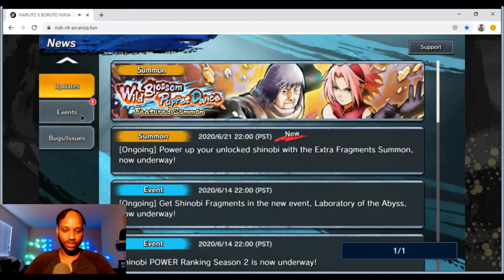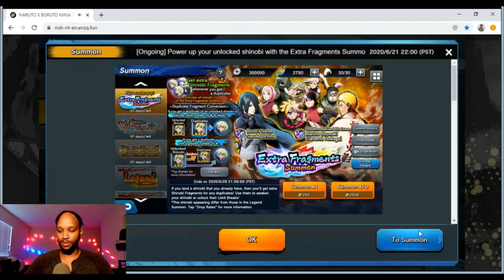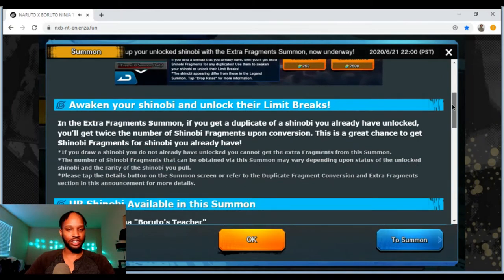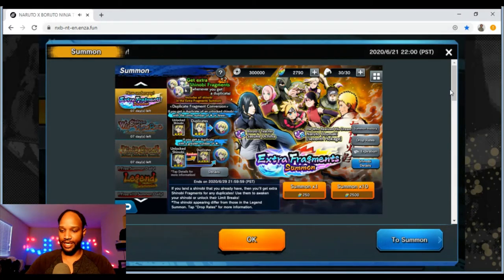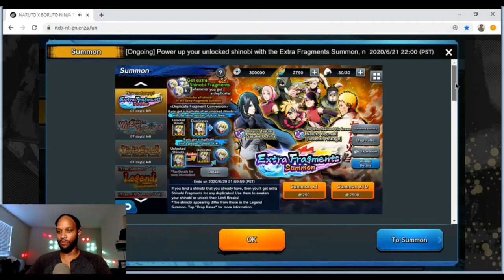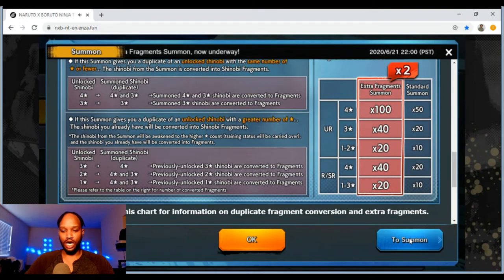Extra Fragment Summon — we're actually going to just go straight to the summon. It's pretty much the last Extra Fragment Summon. For all of you guys who missed it, there are only two URs: it's going to be adult Naruto and adult Sasuke. So it's a real good opportunity to go and snipe them if you need them. We've got all the SRs and URs up until Suigetsu and Jugo.